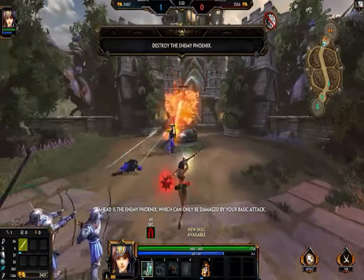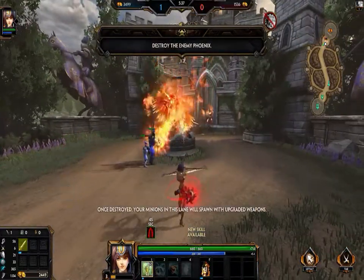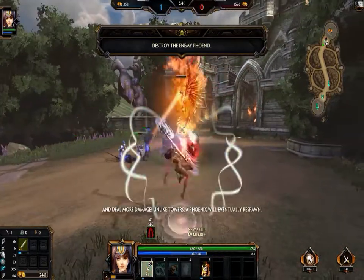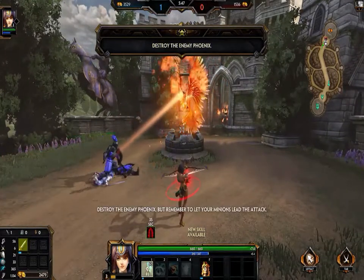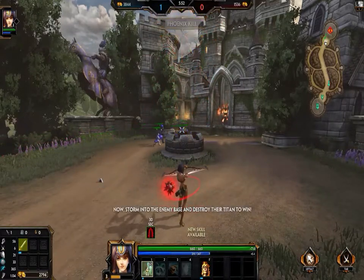Ahead is the enemy phoenix, which can only be damaged by your basic attack. Once destroyed, all of your minions in this lane will spawn with upgraded weapons and deal more damage. Unlike towers, a phoenix will eventually respawn. Destroy the enemy phoenix, then storm into the enemy base and destroy their titan to win.